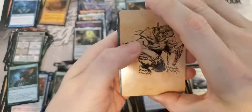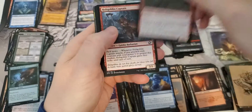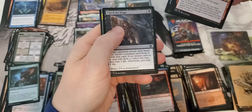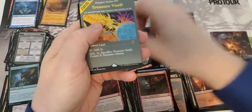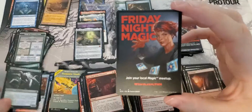It looks like a seven mythic box with one mythic being a foil - that's always sweet. It's like an owlbear. Unless we hit something. Very nice alternate card, full art. Unless we can hit another mythic. There's a full art card - it's a Treasure Vault. That's a good one, worth some cash. That helps out, especially full art - or alternate art, whatever you want to call it.